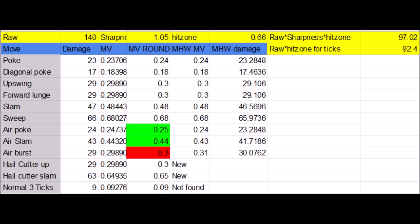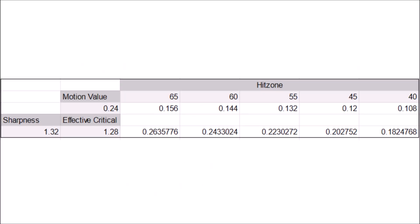Pokes in gunlance have a motion value of 24, which basically means that all your nice raw is reduced to less than a quarter. One point of raw will be multiplied by 1.32 and then by a maximum of 1.4, but then for pokes this is only a 0.443 multiplier in a 100% hitzone with 100% affinity and Critical Boost 3. Being realistic, you will only have up to 70% critical using a rampage GL — that's 1.4 multiplied by 0.7, giving 1.28 damage instead of 1.4 — and add to that the best common hitzone of 65%. So in the end, our expected damage per point of raw is only 0.263. You need at least 4 points of raw to raise a single point of damage.